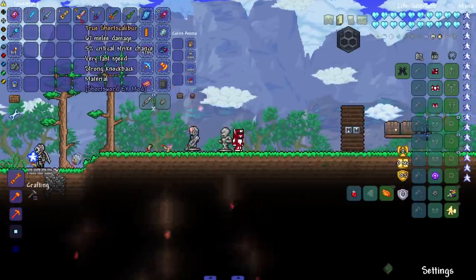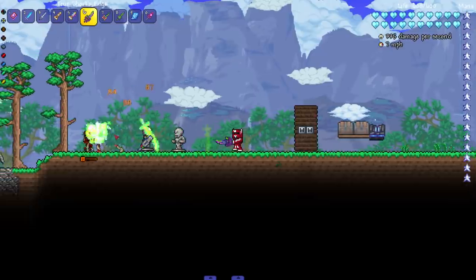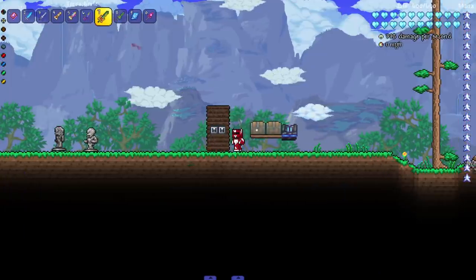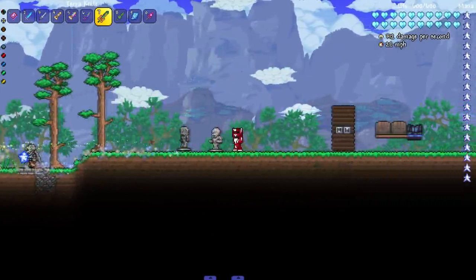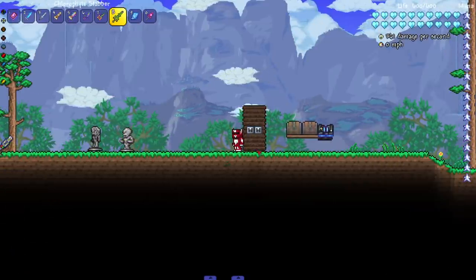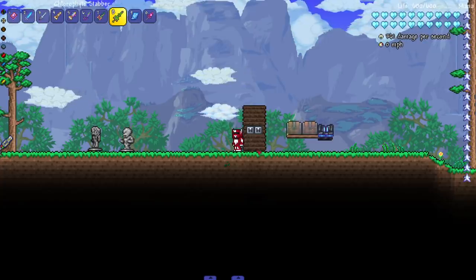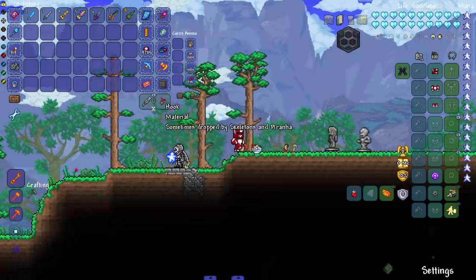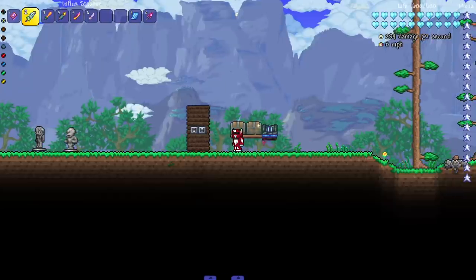The true short scalibur has an amazing projectile. After that we have the true shorts edge — doing great damage, love the true versions. Then we move on to the terra knife, which I was hyped to see. Oh yes — we're shooting so many more projectiles than you would with the Terra Blade; it's amazing. After that, the chlorophyte stabber — I find myself never really using chlorophyte weapons besides the shotbow. It shoots the projectile I expected and is definitely up there in damage.